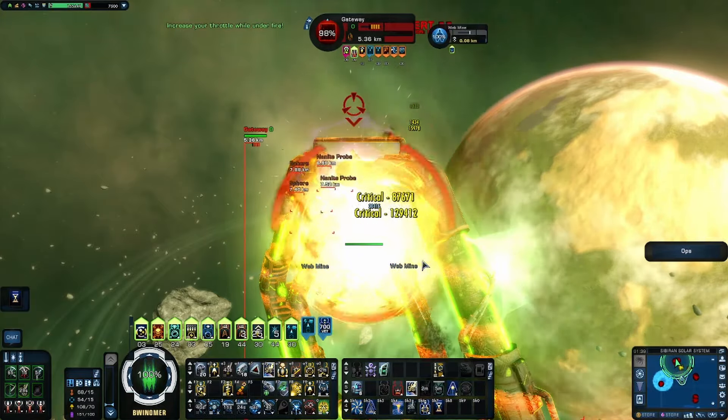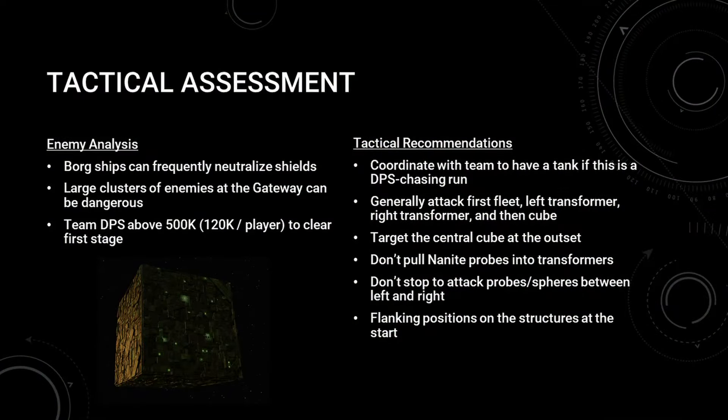We call this the anchor support. If the team has more than one support, it's better to have a commander tactical ship for the second support for providing abilities like Attack Pattern Beta 3. We call this a spotter support. If your team's DPS is above 600k for the primary player, then that player should probably be the only DPS player. If you're below 600k, it might be advisable to have two or even three DPS players. This will likely be the case on more casual or unorganized runs.